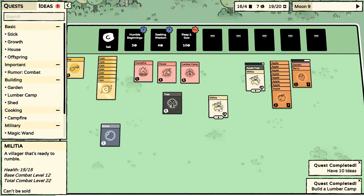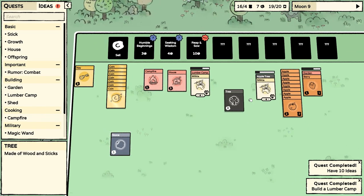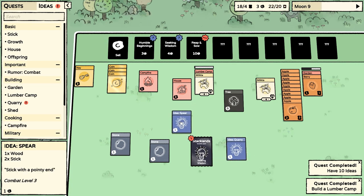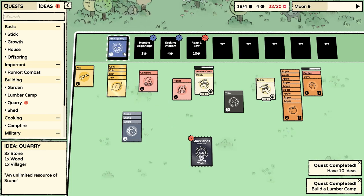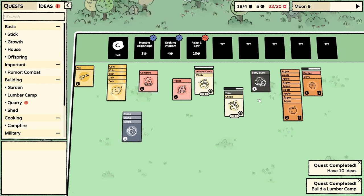House, lumber camp. If we just put him on here, he'll just produce wood — should be quite good. We've got a tree we could also be taking apart. We've got lots of coins, so we could buy another pack. Idea for a quarry: three stone and a wood. So we just need one more stone there and we'll have enough for a quarry. And we've got another berry bush.